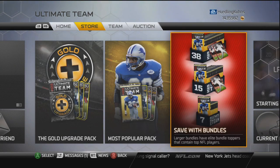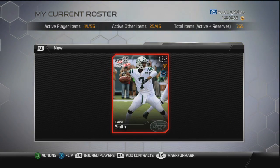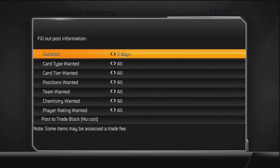My Jarrell Casey sold — yay! I've been trying to slowly sell off my elites because I don't really use them, so I might as well just make some coins off of them. Alright, as you can see I have a Geno Smith card right here. He's not going for much but we're going to throw him up on the trade block if you guys want to make an offer.